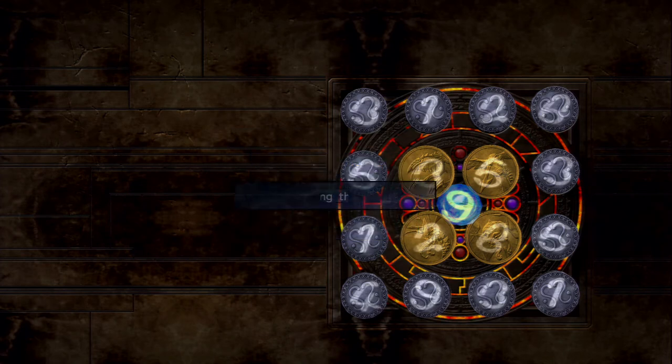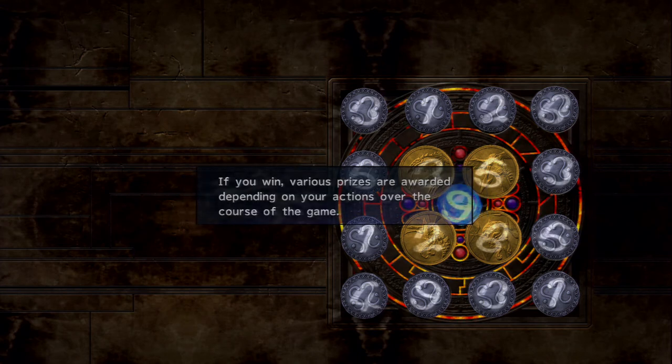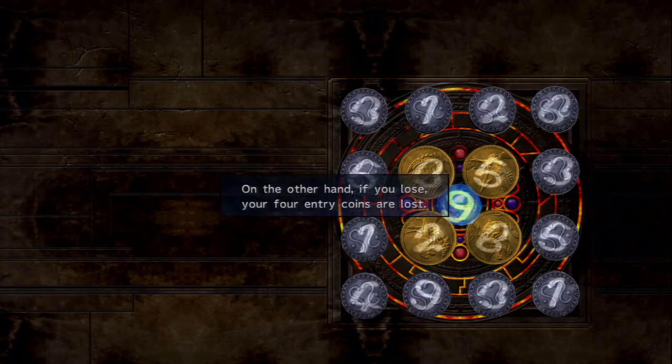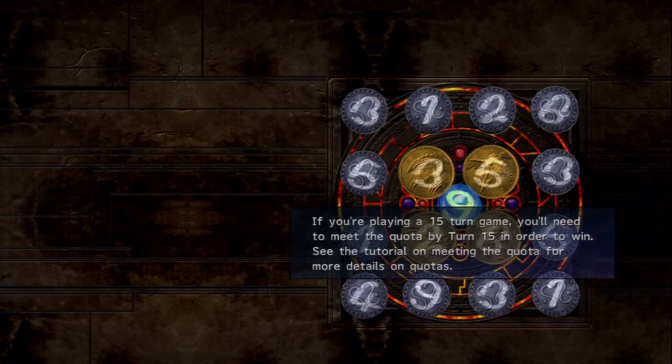Winning and losing: if you win, various prizes are awarded depending on your actions. If you lose, your four entry coins are lost. A single core break is not enough to win — in Sphere Break you'll need to make many core breaks as you advance towards the final turn. You just have to meet the quota within the specified number of turns.